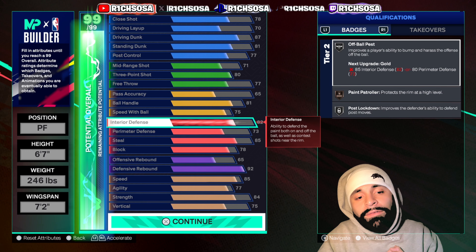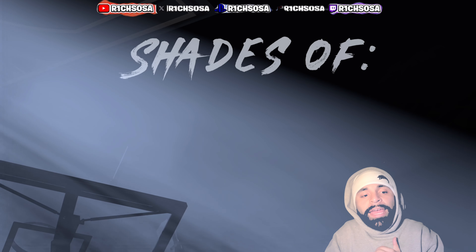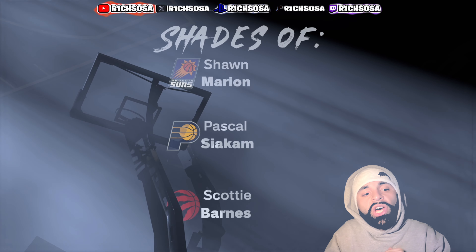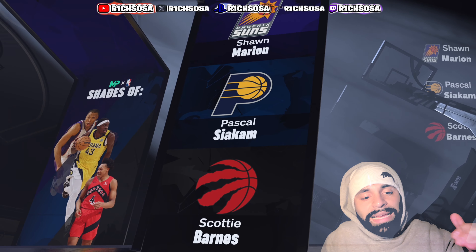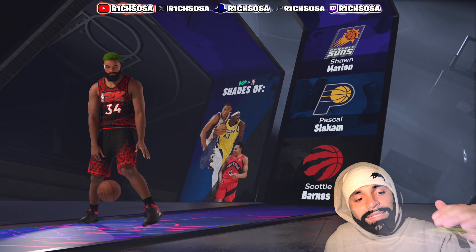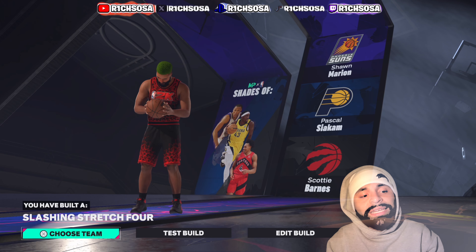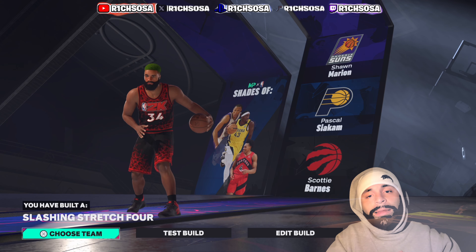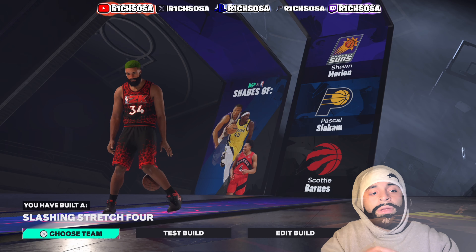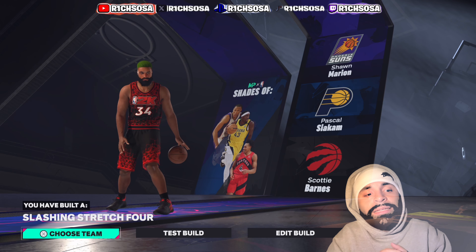I think this is one of my favorite builds I've put together for y'all, and I want to know your thoughts — is there anything you'd change to make this slasher even better? I want to say thank you so much for supporting, and if you made it to the very end: we get the Shawn Marion comparison, we also get Pascal Siakam with Scotty Barnes, and together this comes in as the 34th build we've created — the rare and unique Slashing Stretch Four.